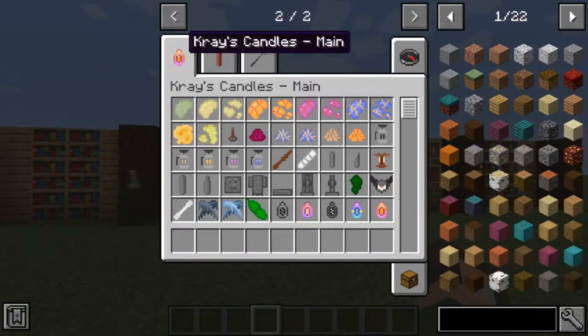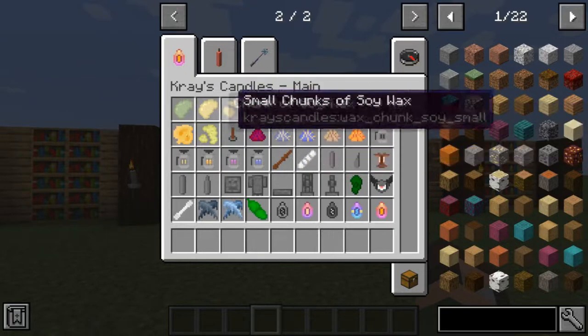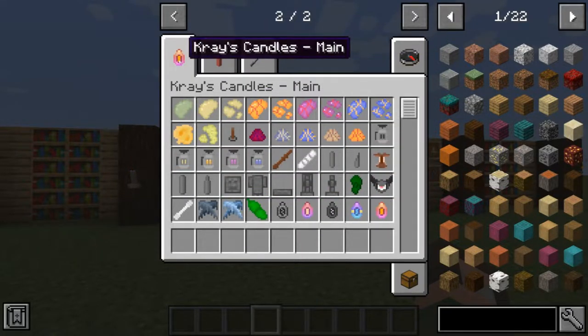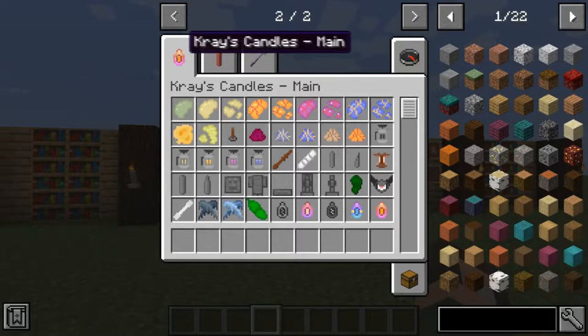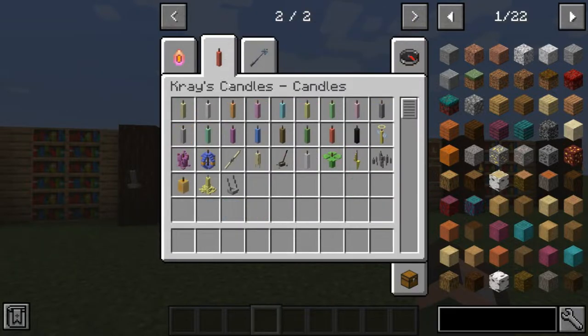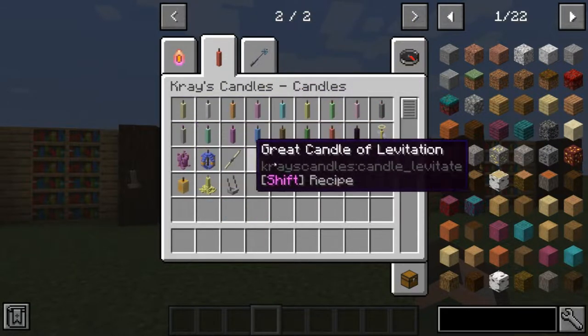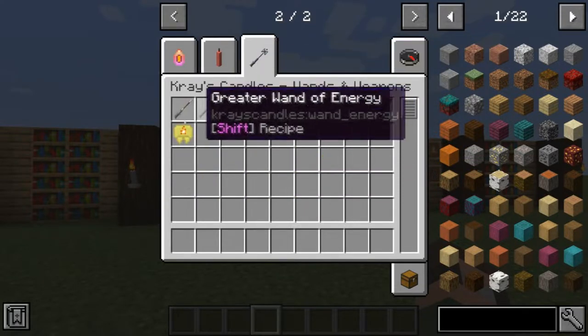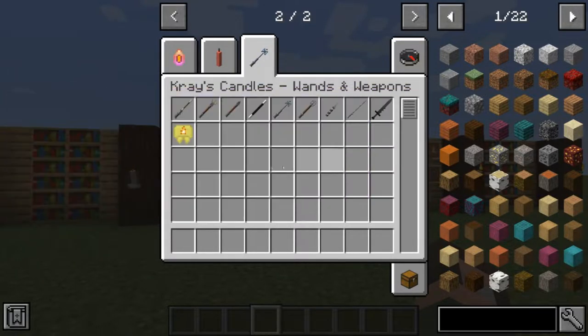A couple things to note. If you download and install the mod from CurseForge, when you boot it up in your game, you should have three tabs. You'll have the main tab with all of Kray's Magic Candles' modded items in it. You'll have the candles tab, which has all of these candles that we will get into in a bit, and you'll have weapons, which has wands, weapons, armor, and stuff like that. Really cool stuff.